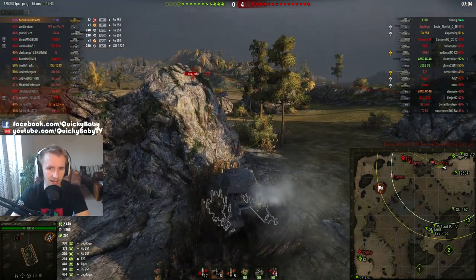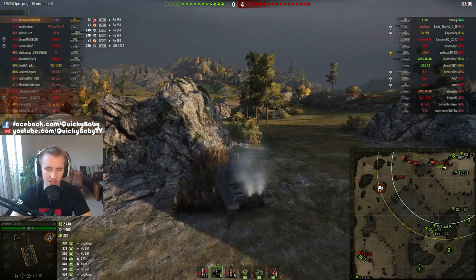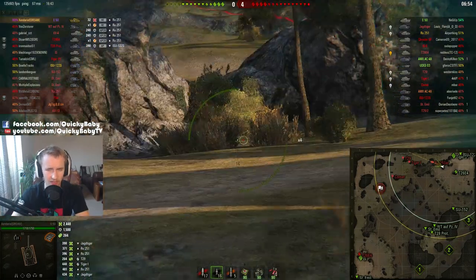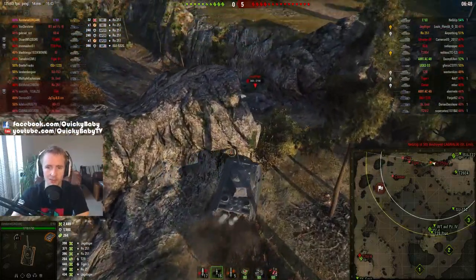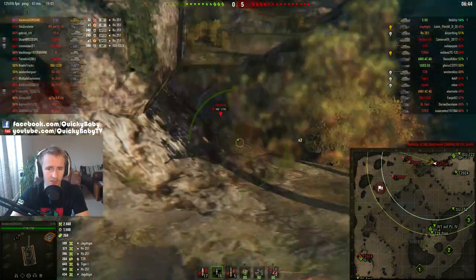That's where you want your higher alpha damage guns. Zendarial is loading some APCR rounds — he's dabbed that 2-key. When you load APCR rounds on the E-50, you've got the same penetration and shell velocity as on the E-50M. The tank's gun is pretty much exactly the same as the E-50M's as soon as you use premium ammo.